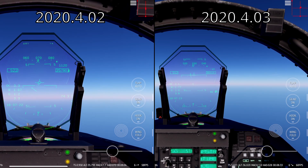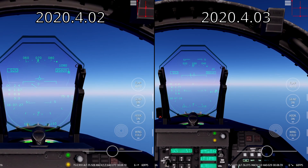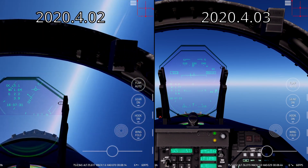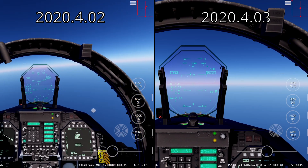Now at higher altitude, at 36,000 feet, my top speed actually increases from 521 knots indicated airspeed to 552 knots indicated airspeed. That's Mach 1.67 to 1.77 in Mach speed terms.